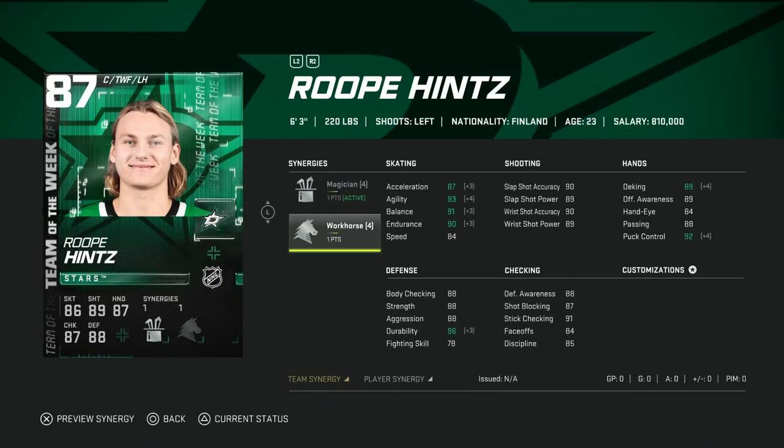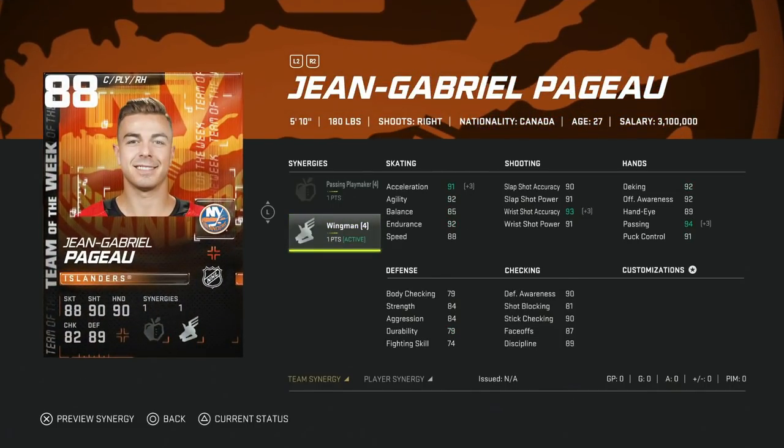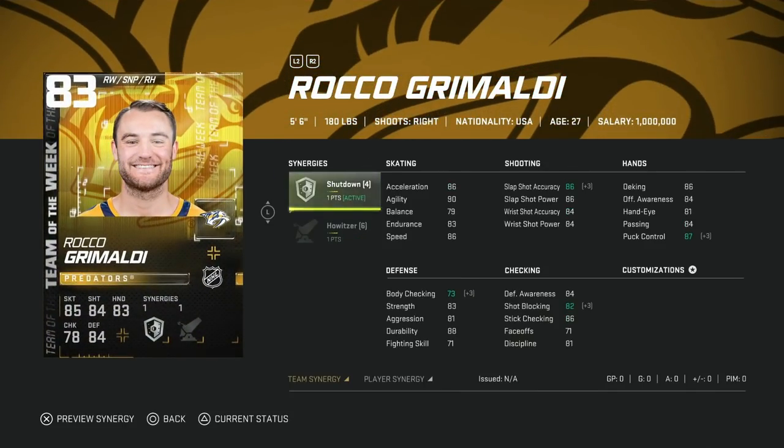Moving on, we get the 87 Rupi Hints with Workhorse and Magician. You could almost play him at center with 84 faceoffs and 6'3" is nice, but 87 speed with Distributor means you have to play him at center because he's not fast enough to go down the wing. Even if I had a base card team I would not start this 87 Rupi Hints. Then with the 88 Jean-Gabriel Pageau with Passing, Playmaker, and Wingman — over 90 shot isn't bad, 87 faceoffs, speed gets up to 91 with Distributor, 95 acceleration. Not bad. If he's under 50k probably a decent buy.